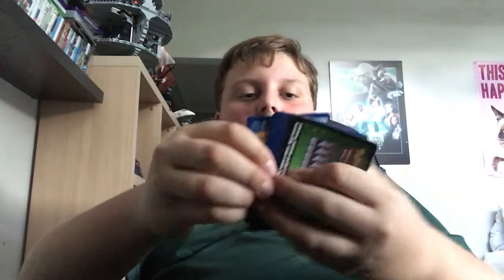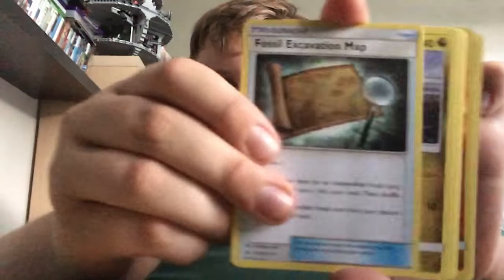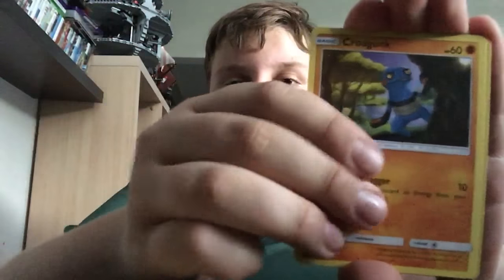Come on, last pack! Last pack magic with Necrozma — let's get a GX guys, I know we can do this. These packs are getting harder and harder to open each generation. Dark — yes please! Tadene, Lysandre Labs, Fossil Excavation Map, Goomy, Snover, Cubone looking into the clouds, Froakie, Croagunk.